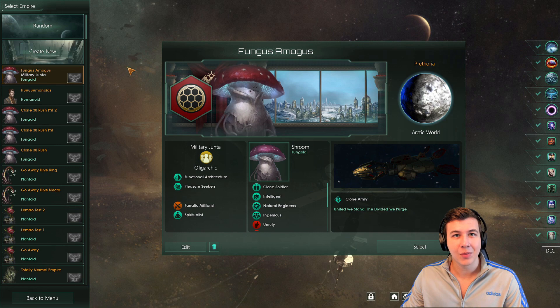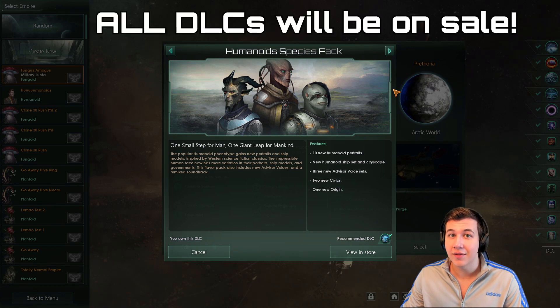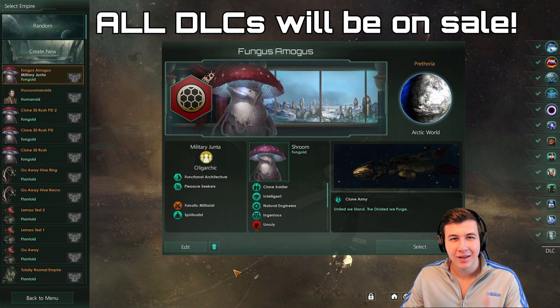If you want to play with the Clone Army Origin yourself, it is going to be part of the Humanoids Species Pack, which is on sale until the 20th of September. The game is going to be free to play as well until that time, so if you have friends that haven't checked out Stellaris yet, do let them know.